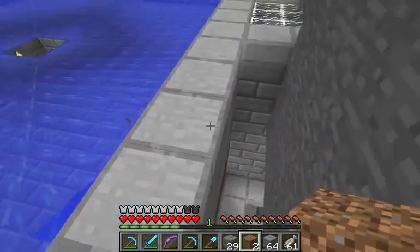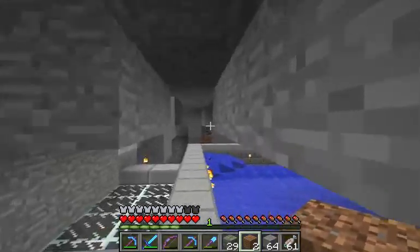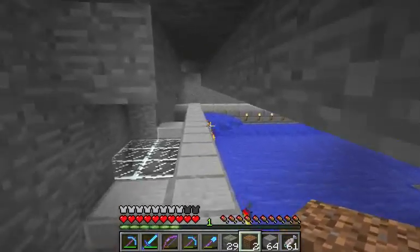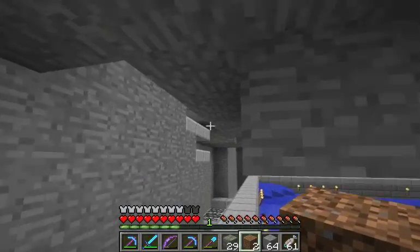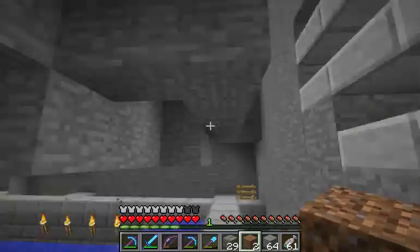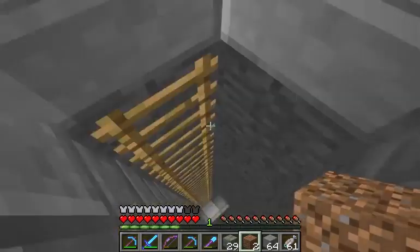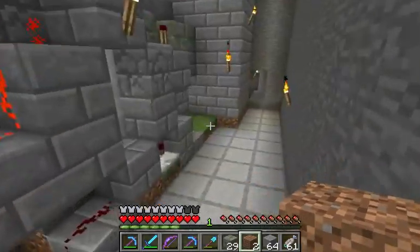Basically nothing should spawn in here. I ended up seeing slimes and stuff — a couple caves. You can see I blocked them off. There's another cave system or whatever over there. Those are all blocked off so I don't have to worry about it. I don't want doors disappearing to zombies or something like that.